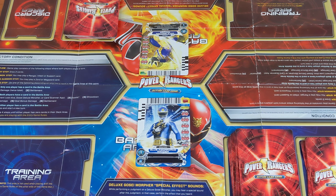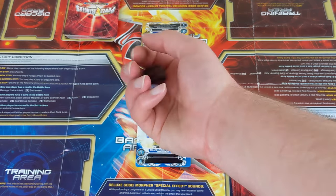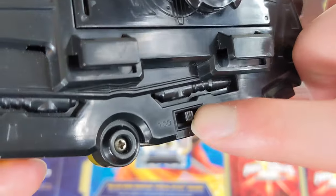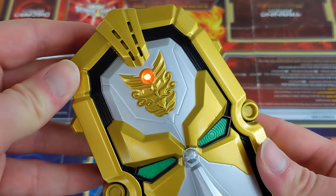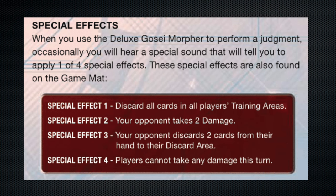However, in most cases there are cards in play from both players, so a judgment must occur. This is achieved by one of three possible methods, whichever the players want, to determine the power level on the cards to be compared. Method 1 is using the included dice ranging from 1 to 6 that matches up to the power levels on the card. Method 2 is with the Deluxe Gosei Morpher toy — when switched to TCG mode on the back and a card is placed in, Gosei will say a random power level to decide the outcome. Using the Gosei Morpher can also activate special effects of the cards, though the dice option cannot. These are present on the bottom of the game mat and also in the game manual, but don't come into effect with the dice or the next method.